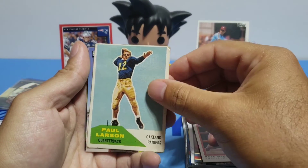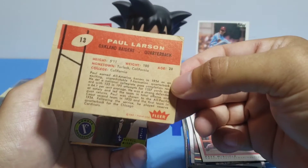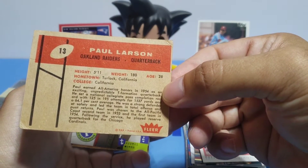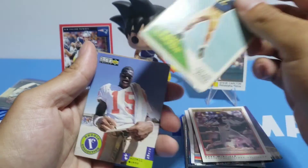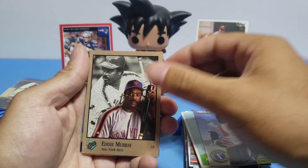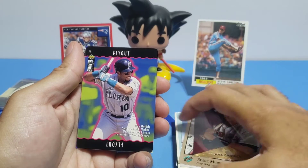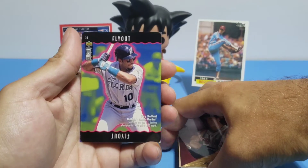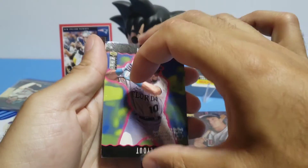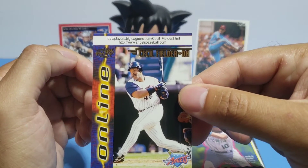Paul Larson — that's an old school football card there. Terrell Owens, Eddie Murray, Jose Canseco, and Gary Sheffield — not bad. Oh, one more card: Cecil Fielder.